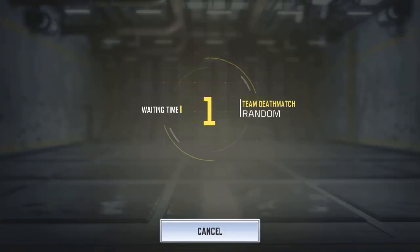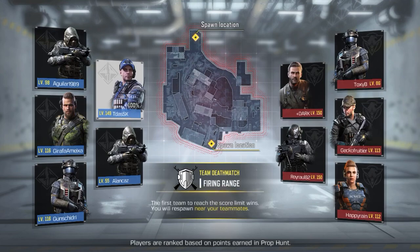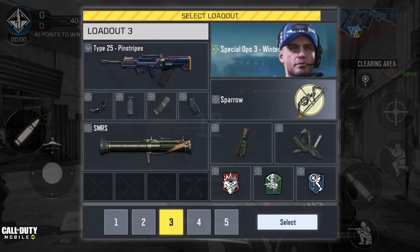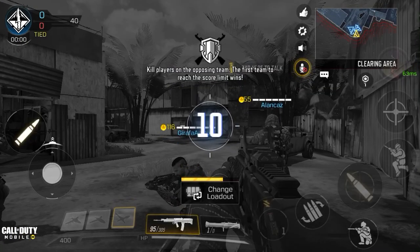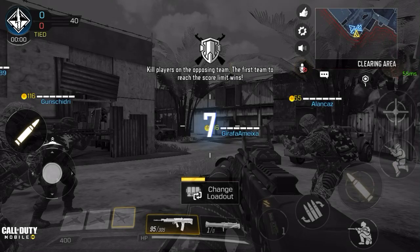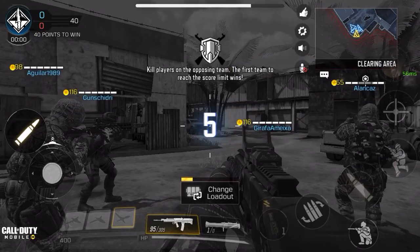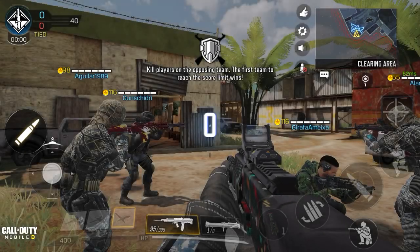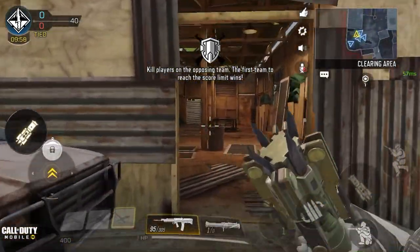All right, so we're gonna be looking at the UL, the LMG. This was claimable from the Christmas logins — you got it for free. I happened to claim it, just upgraded it, and I'm gonna be showing you guys a little first look at it. The UL has like no recoil at all, so I don't think I need a grip, but I guess we'll find out now. First game on — I've been grinding some ranks so hopefully I don't do horrible.